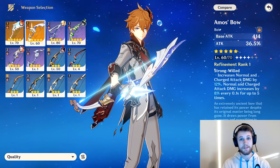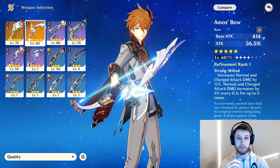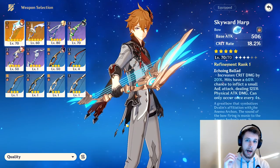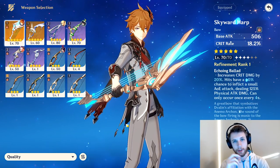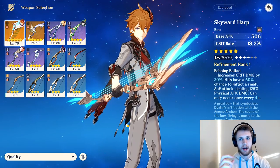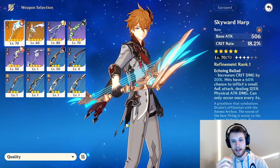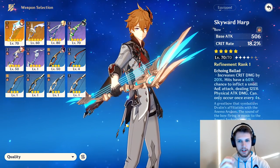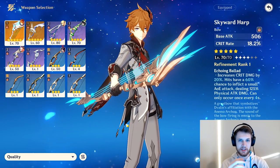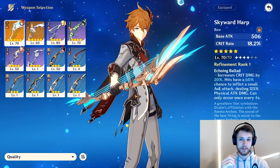If it turns out the ice AoE is affected by normal charged attacks, we could see Wanderer's Troupe and Amos' Bow both being very good. I actually think Skyward Harp could be really strong as well, because you get crit rate, crit damage on the passive, and you get another AoE on top of your initial cryo AoE due to Skyward Harp's passive. So we can assume Skyward Harp is going to be very strong on her. If you have either of these bows, they're both very good.